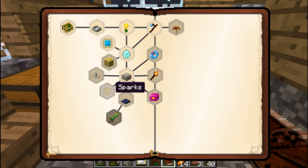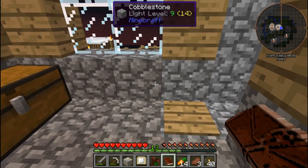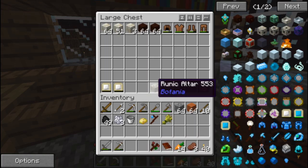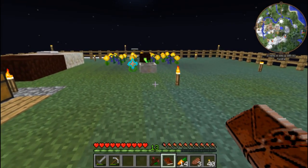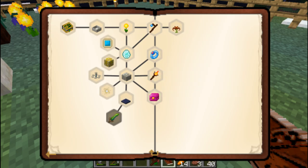Looking good. What else have we opened up here? We got sparks. I really want to make that alchemy catalyst, but we can't make it because we can't get any of the materials we need right now. Let's drop our mana tablets off here because I'm really not going to use those. We'll put that in there. Drop off our living rock. The runic altar — I'm not going to lay it out yet. I'm going to go back and take a look at a few of my old Regrowth episodes and see how I had that runic altar set up, just to give me a heads up so I'm not wasting time and energy setting it up in one spot and then having to move it again.